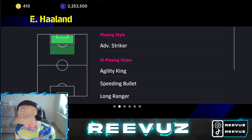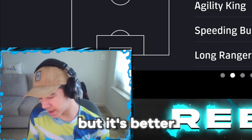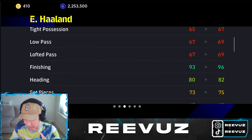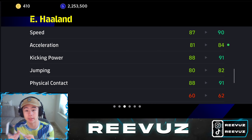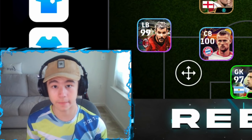For the CF, you want gold pusher or advanced striker — avoid deep lying forwards, and fox in the box is less ideal. Make sure your center forward has good finishing, good heading, good speed, good jumping, and good physical contact. These are the most important stats your center forward needs.